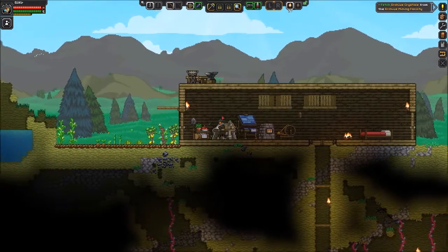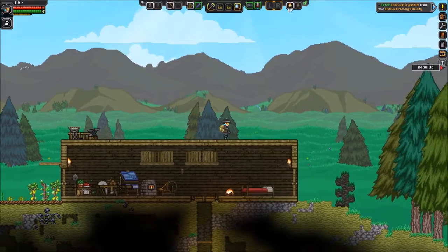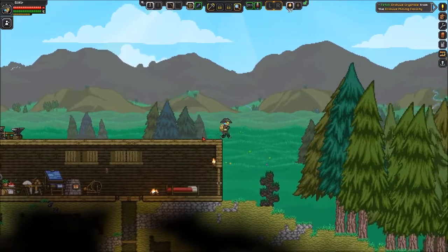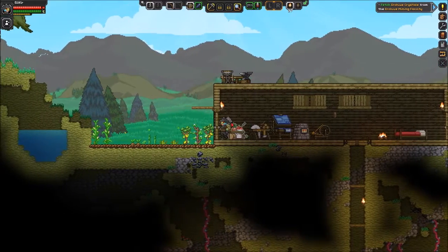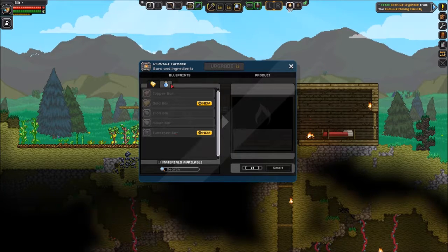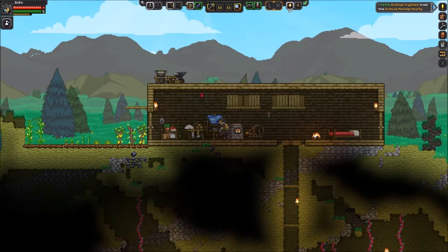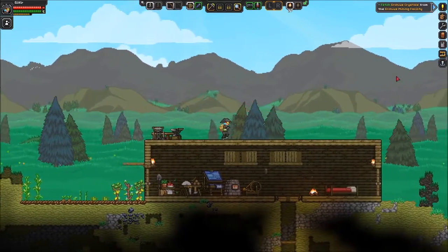Can you even get tungsten on this planet? I don't recall. I'm actually starting to think that maybe you can't. I think gold is this planet's top tier, and then tungsten is the next tier up. Now that I'm looking at the ore types — yeah, I don't get tungsten on the first planet. So I guess we're as ready as we're going to be. Next episode we're going to take on the mining facility.